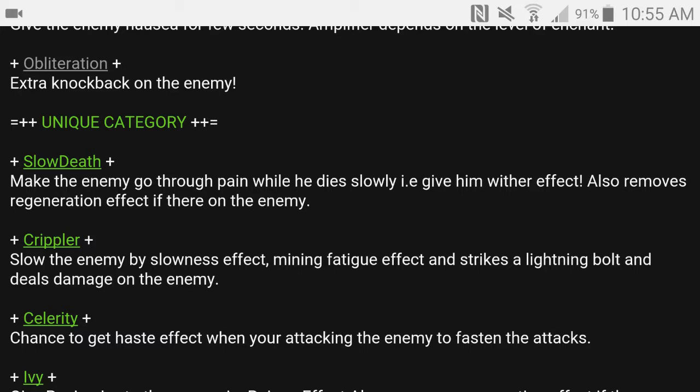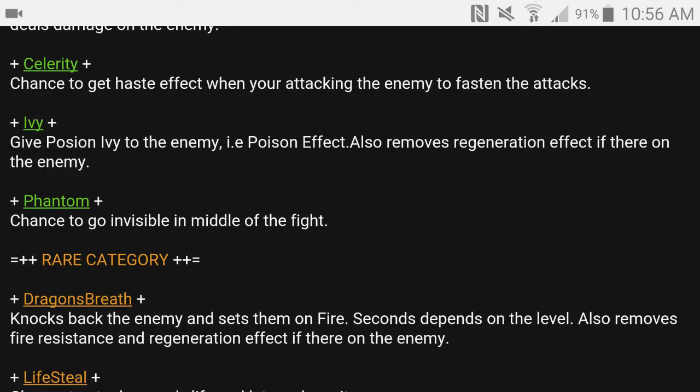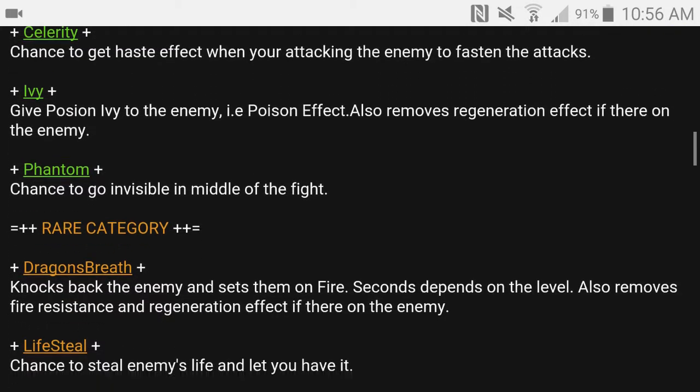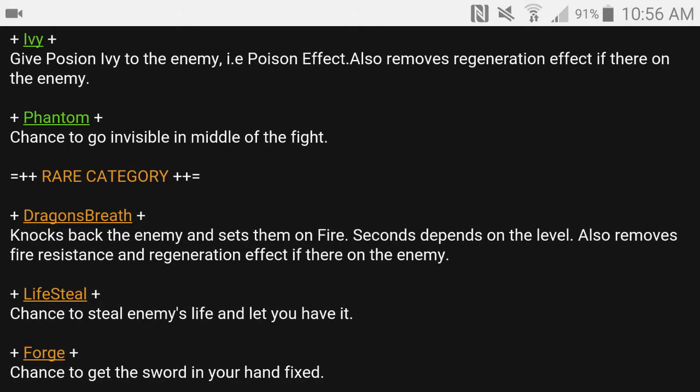In the unique category: Slow Death — it does what it sounds like. Crippler applies a slowness effect. Celerity gives you haste so you can speed up attacks. Ivy gives poison ivy. Phantom makes you invisible.